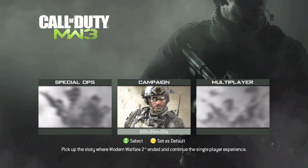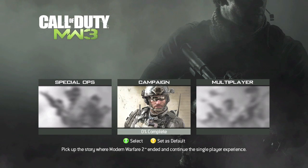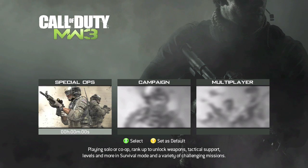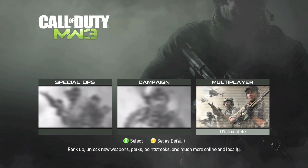So this is the main menu. It kind of looks like Modern Warfare 2. On the left you have Special Ops — basically playing solo or co-op, rank up to unlock weapons, tactical support, levels, and more in survival mode and a variety of challenging missions. Campaign: pick up the story where Modern Warfare 2 ended and continue the single player experience. And multiplayer: rank up, unlocking weapons, perks, point streaks, and much more online and locally.